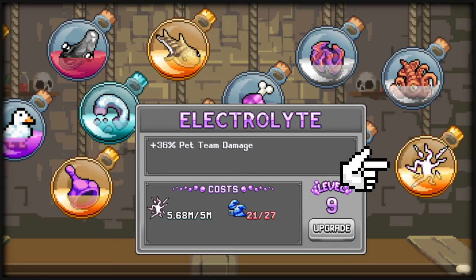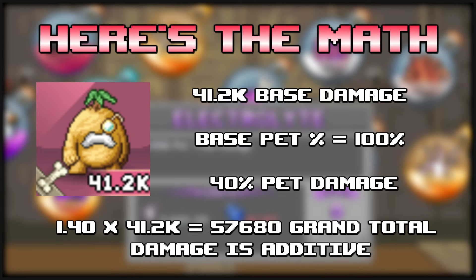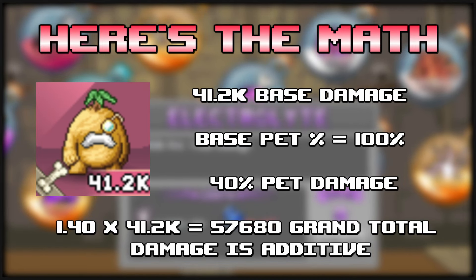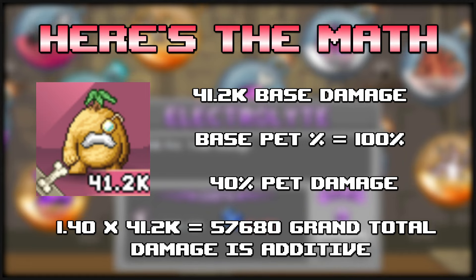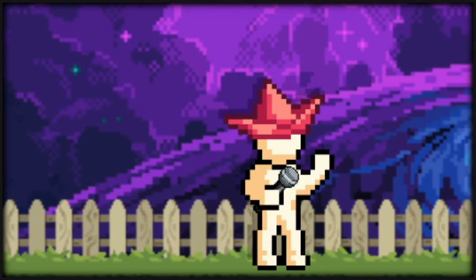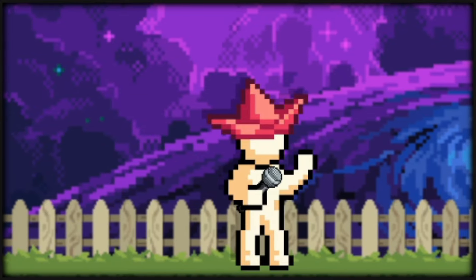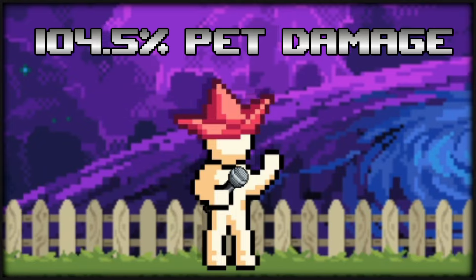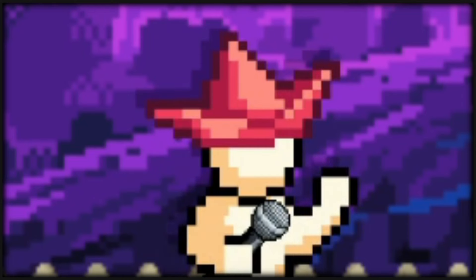I suggest getting all of these leveled up before you attempt this, because it makes your life easy. How it scales is it takes your base damage from your pet and adds a percentage to it, so the higher base damage you have, the more pet damage percent you'll receive. After all those multipliers, we end up with a whopping 104.5% pet damage when I actually did this attempt. Make sure to get that pumped up as soon as possible — this will make your life 10 times easier.